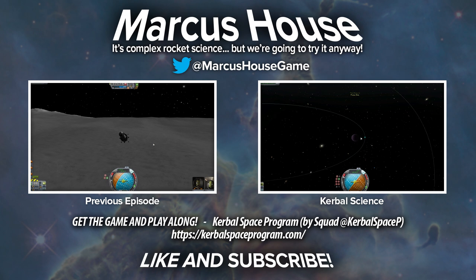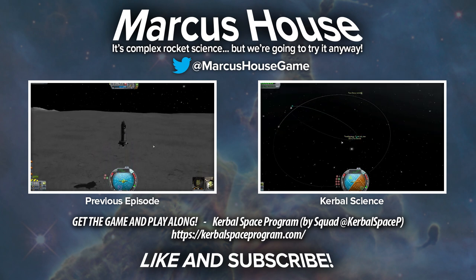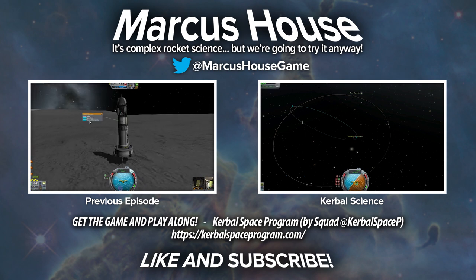This is actually going to be pretty tight — we need to back out. As we're losing velocity we need to slow down our thrust, otherwise we're going to overshoot. Just a slight velocity change; our retrograde marker is going to help. Touchdown — that was actually pretty perfect.